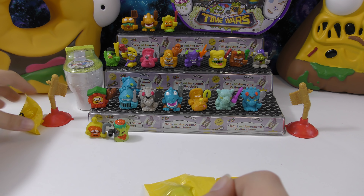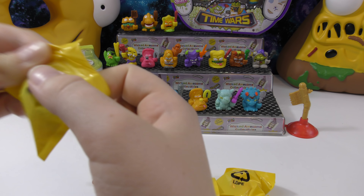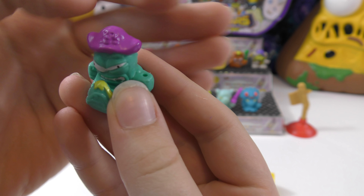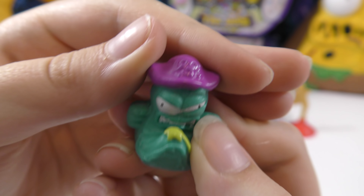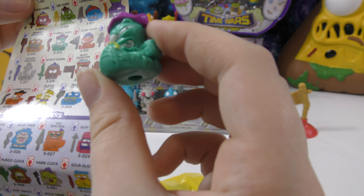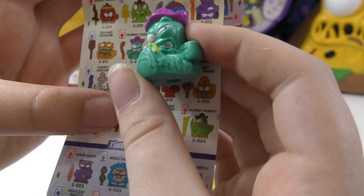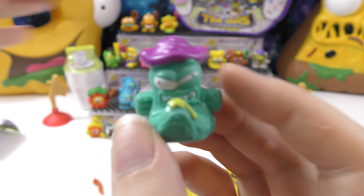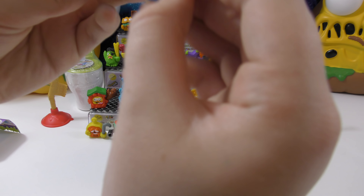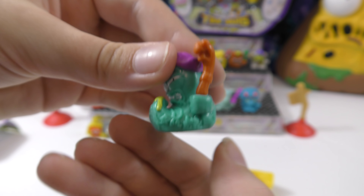We probably got another Rot Bot because I only have two accessories left. This one's cool — it has a little pirate hat on. This one looks like Corded Hook, and it actually comes with an accessory.